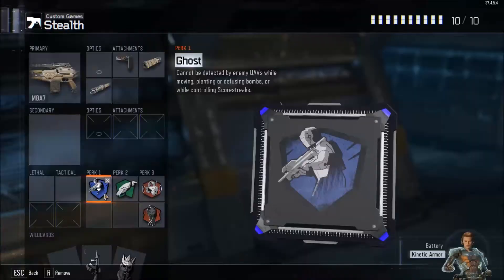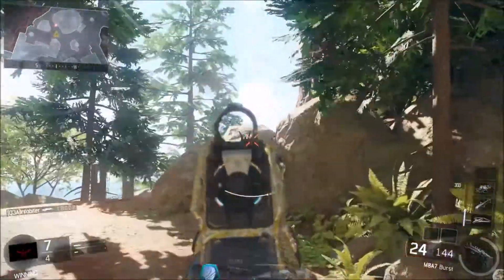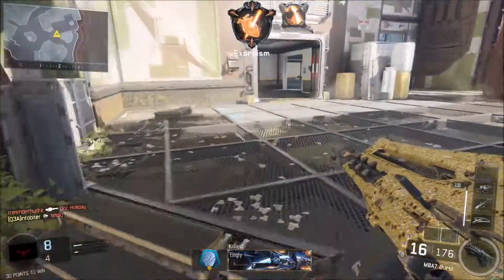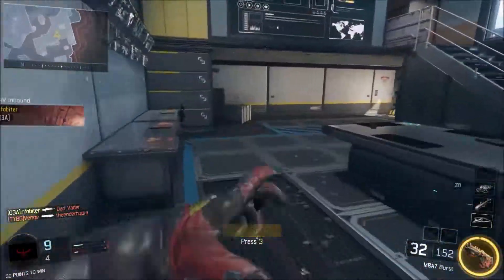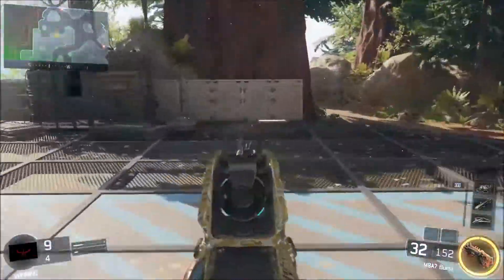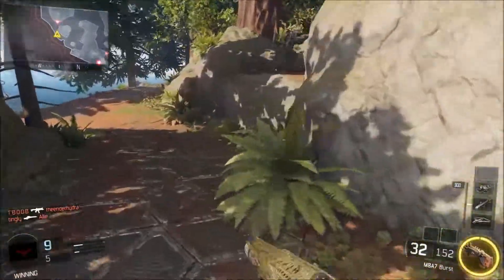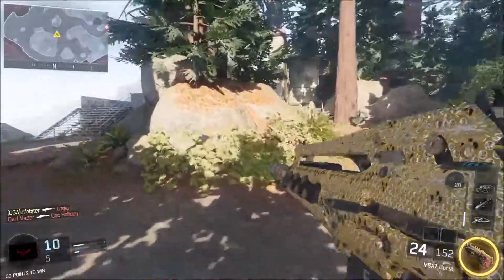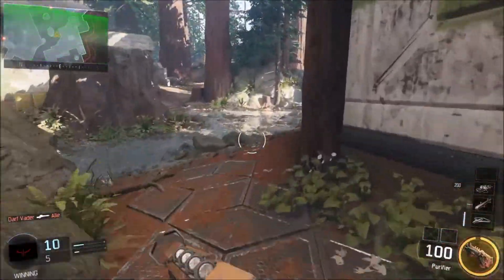In terms of perks, Ghost is obviously a must-have — like the suppressor, this is what makes this a stealth class. However, Ghost is not as good as it's been in previous Call of Duties. If you notice in the gameplay in front of you, my little yellow triangle on the mini-map only goes into Ghost mode when I'm sprinting. As soon as I stop to ADS, get in a firefight, or reload, I'm back on the mini-map. It's still really useful though, and if you pay attention to enemy UAVs you can still do a great job of sneaking up on opponents.